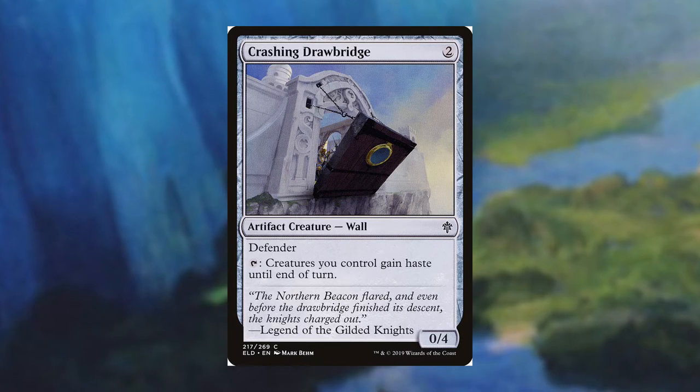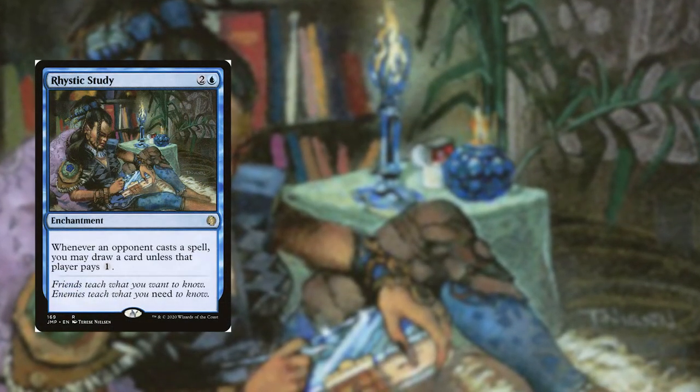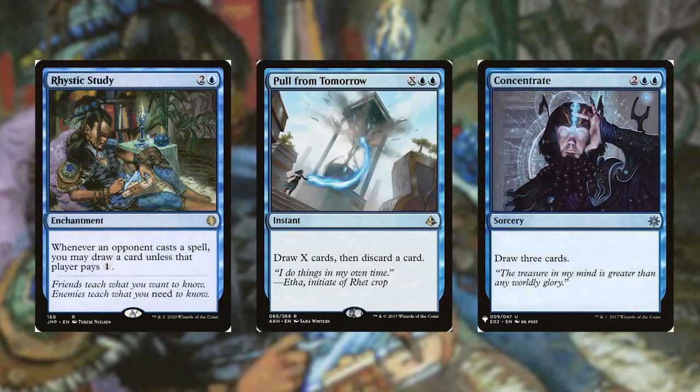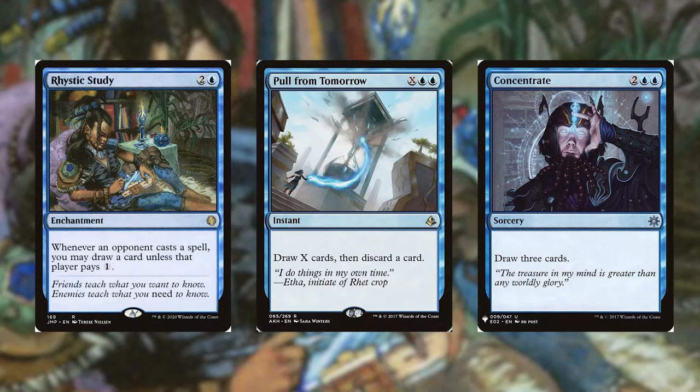Staples like Frantic Study, Pull from Tomorrow, and Concentrate are plenty to choose from. To close out the game, the obvious path is just swinging in a bunch of flying zombies at your opponents' faces.